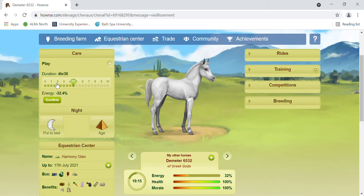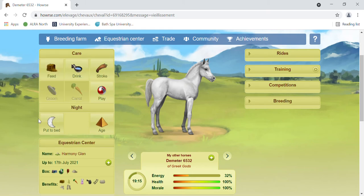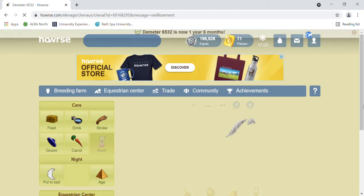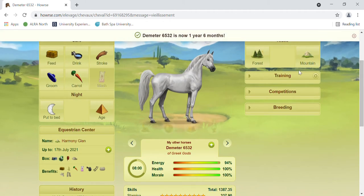Now we can see all of the play is finished, so we don't need to do any of that. Put her to bed and age her again. Now she's fully grown — the next step is the rides.